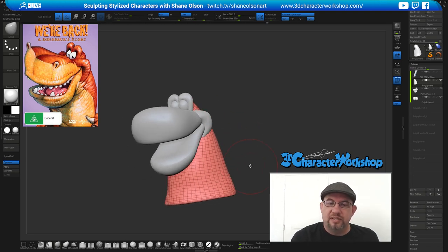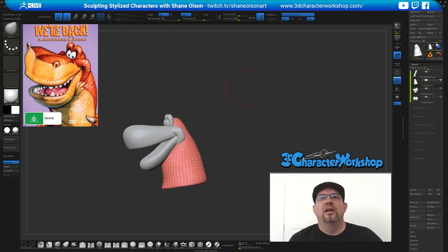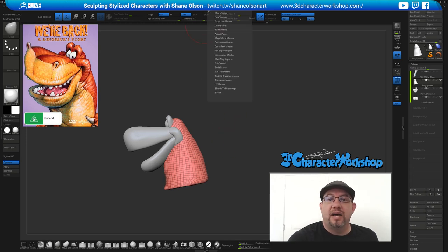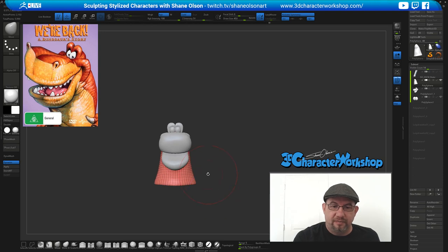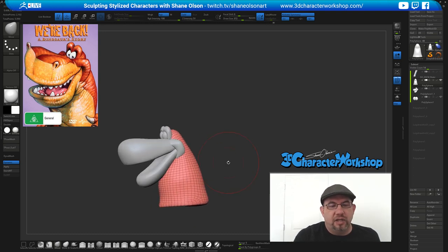The ZBrush Summit is coming up in Hollywood at the Gnomon School — it's September 26th through the 29th. I will not be streaming on the 30th. The event is free, you just need to find your way there and a place to stay. I'm actually sponsoring the ZBrush Summit again this year.